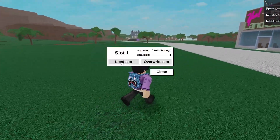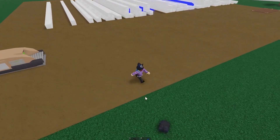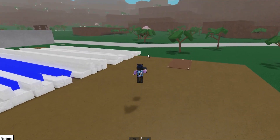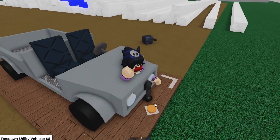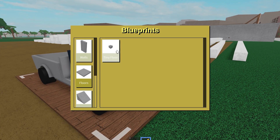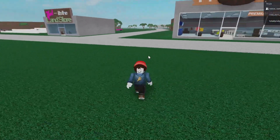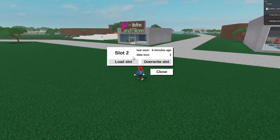I'm going to dupe off of slot one. I cleared all my bases recently so I have basically no presents on this account. We're just going to duplicate this one present right here. We're going to spawn the truck — got stuck for a second — okay, I'm going to go ahead and put that gift in the truck. Now we're going to switch to my alt and load up the base that we want to dupe to on the alt account.